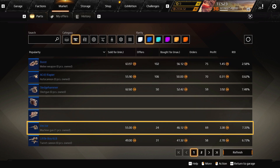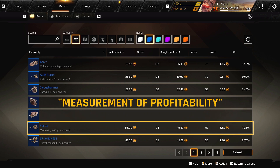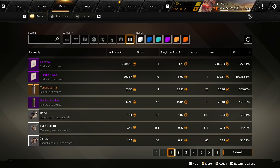The last column I want to talk about is the ROI, or return on investment. This column calculates the ratio between how much you would earn from this sale versus how much you would have to initially spend on it. You could also view it as a measurement of profitability. Sorting the market by this column will show you items that are currently the most profitable, which is especially helpful if you're looking to buy an item with the intention of selling it for a profit.